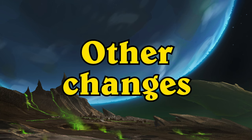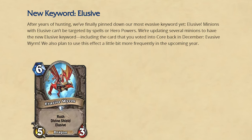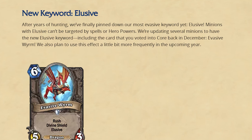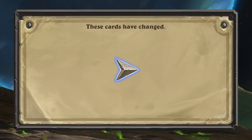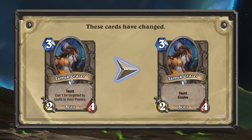In addition to the buffs and nerfs, there are also other cards being changed, but those are mostly text changes. With the addition of the Elusive keyword to Hearthstone, two cards in Mission to August will now also feature the keyword. The first is Mystic Constellation for Priest, and the second is Talbot Grazer for Neutral.